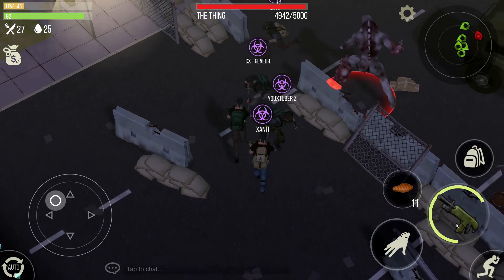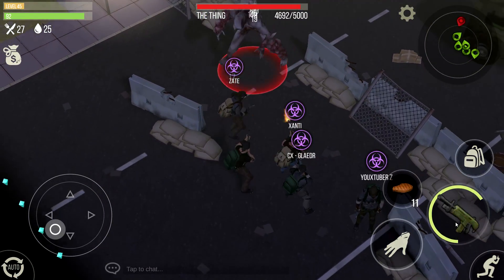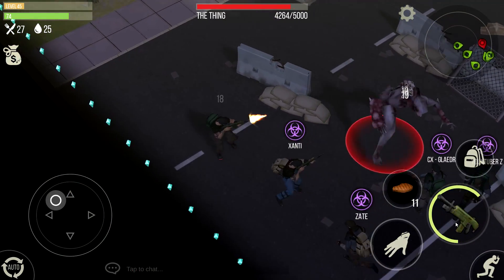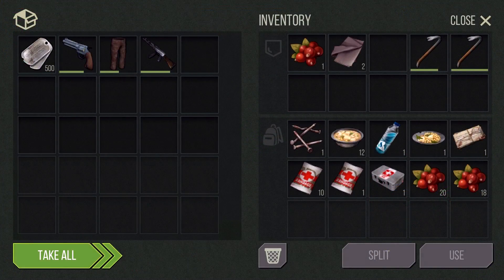That's it guys. The loot is 500 dog tags, hunter pants, a revolver, and an AK. Sometimes you can get mercenary pants, mercenary top, mercenary helmet, and mercenary boots. Sometimes you can even get a machete or a scar, which is really great loot, but sometimes you get really crappy loot and don't even get rare loot like an AK. 500 dog tags is literally 200 research parts — you can sell 100 research parts for 250 dog tags.